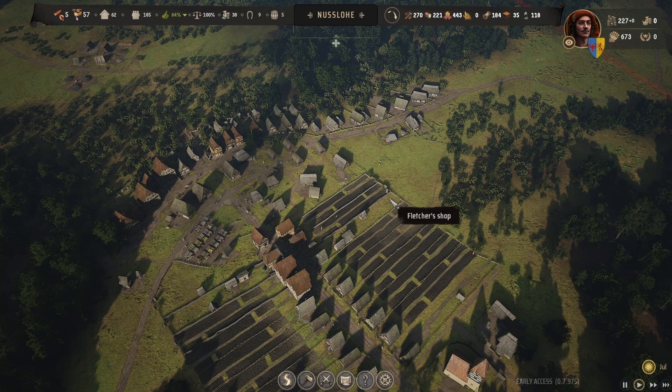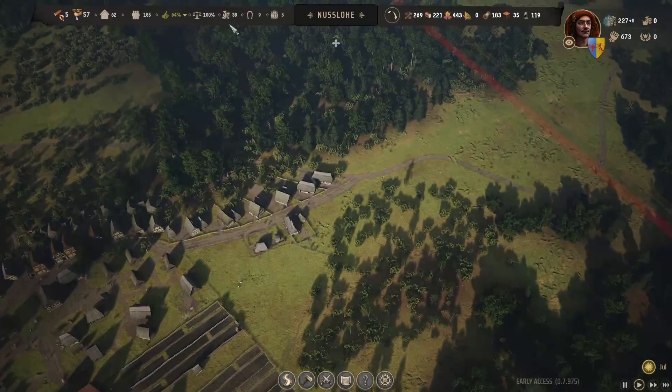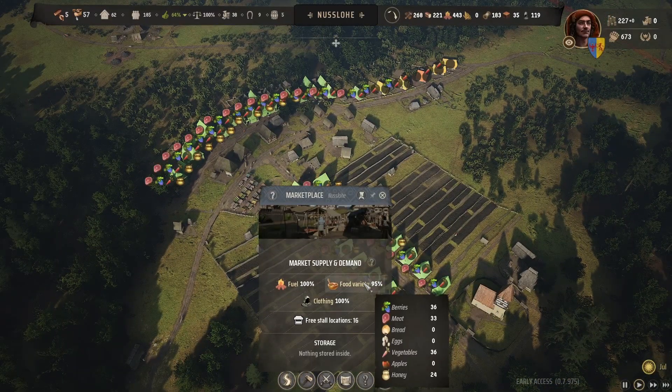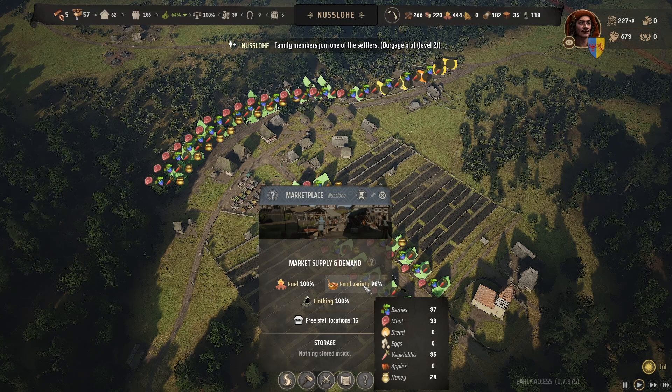Welcome back to Manor Lords. We're waiting to get to 250 so we can set up another region, mainly for farming like we did last time. I've just turned off honey because we're actually okay for food — we're at 95. These houses are getting food now; we've got enough vegetables, berries, and meat coming in, so we don't really need honey. I might get eggs sorted out at some point.